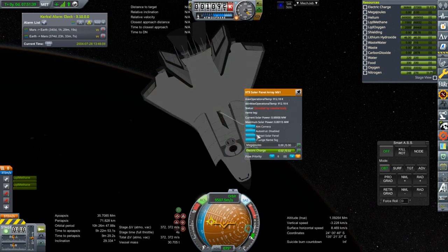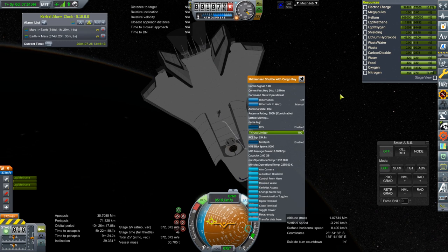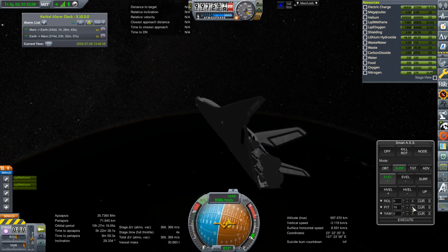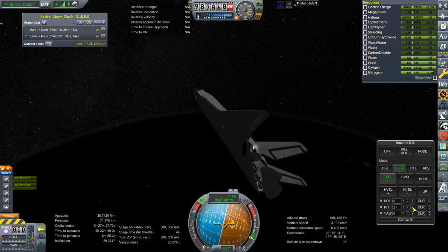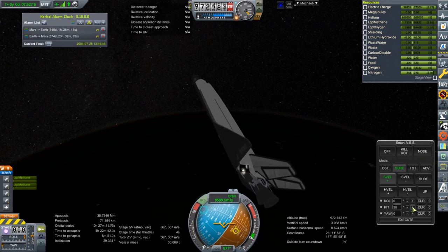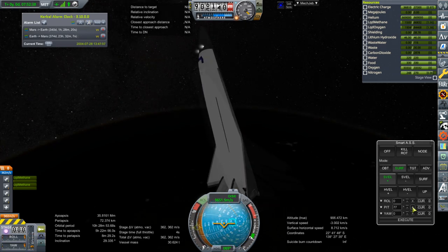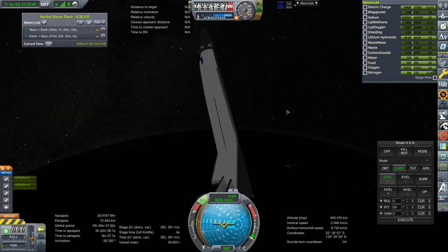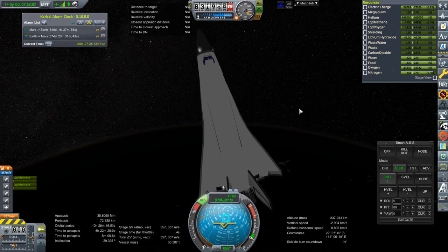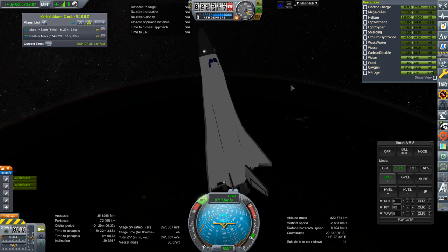Retracting solar panel, closing bay. We're basically going to go flat-bellied through the atmosphere as if we were a pod. We really don't need to generate any lift or anything. So I'm just going to set it to 80 degrees and see if that's okay - that's pitch above the prograde vector, not the actual pitch on the nav ball.